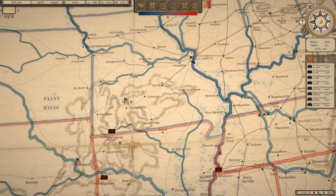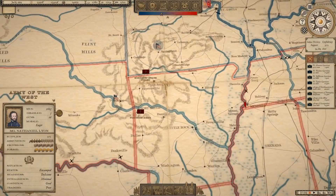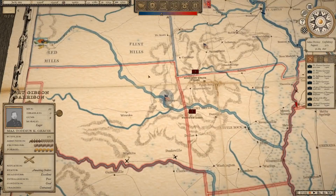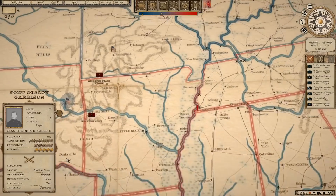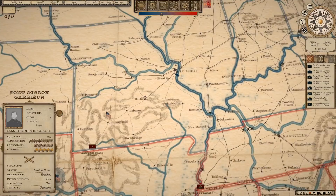We do have one army in Missouri near Springfield under Nathaniel Lyon and his 5,600 men — this was the army that would fight the Battle of Wilson Creek. We also have some troops in eastern Oklahoma under Major Taddeus Grace, only about 50 men currently sitting down there. They'll get gobbled up pretty quick down there, I would imagine.